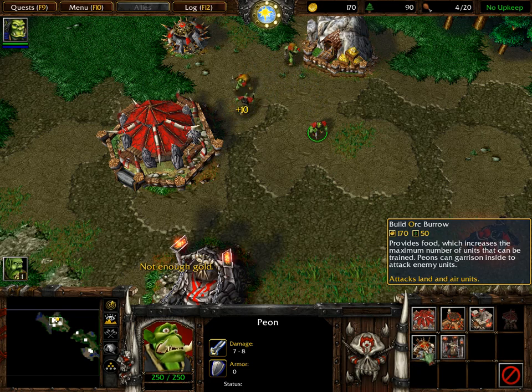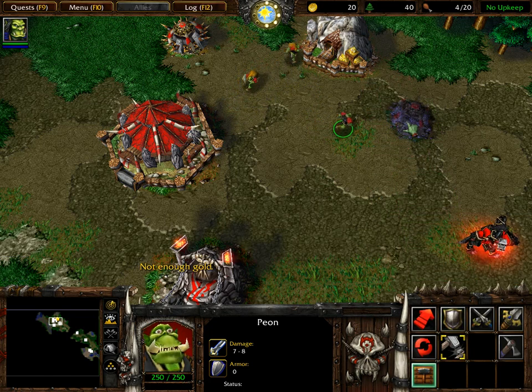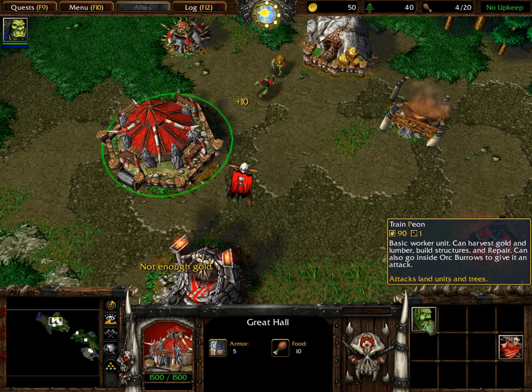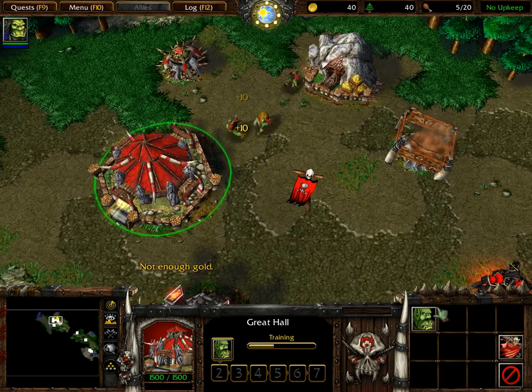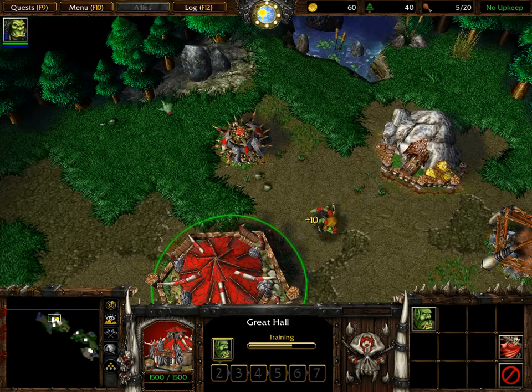Now that your gold income is steady, you will want to produce additional peons to construct the rest of your base. To train a peon, first select your Great Hall. There is now a train peon button located in the command card near the bottom right corner of the screen. To produce additional buildings, you must gather more lumber from the nearby forests. To harvest lumber, select a peon and right-click on a nearby tree.